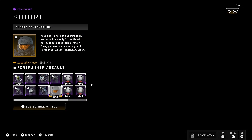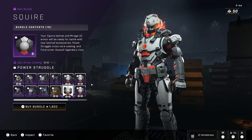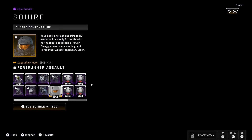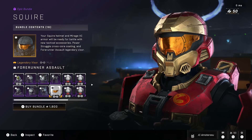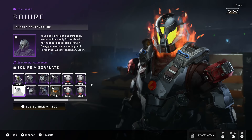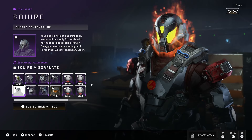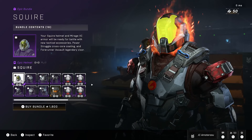Overall, this bundle actually looks pretty unique. First off, you get that white, black, and red armor coating for all your armor cores, which looks pretty lit. You get the Forerunner Assault legendary visor — the epic legendary Halo visor. This looks like the classic Halo visor. You also get the Squire visor plate epic helmet attachment added on with that helmet.